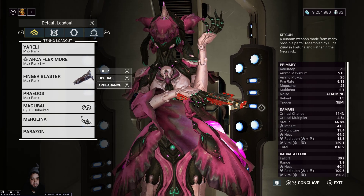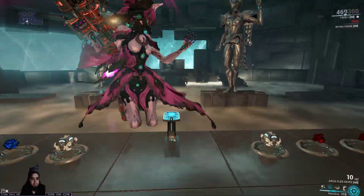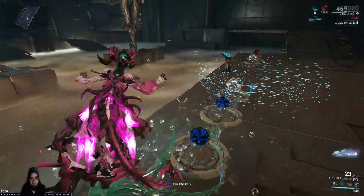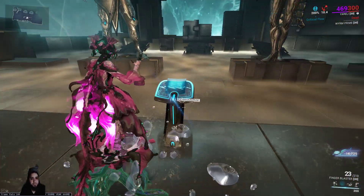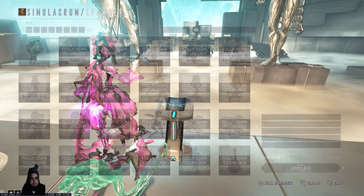We're going to be using Yareli. When you're moving on her Railjack — her rally board — you get 200% crit chance, which adds on top of the crit chance we already have, and we're going to have some fun.